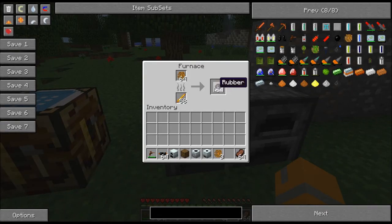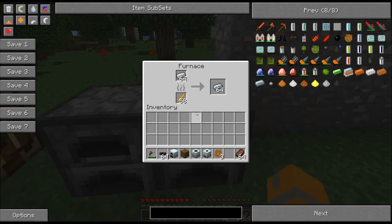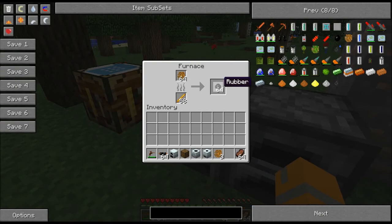Next, we're going to need to make some rubber — stick some sticky resin in your furnace. Try to be sparing with this because once you've got an extractor you can do this better. But just stick it in the furnace and get yourself some rubber.